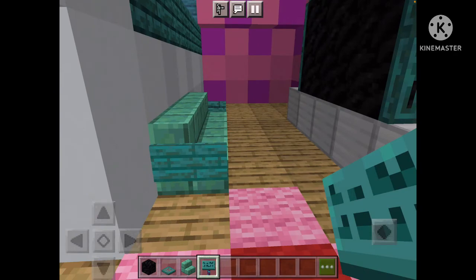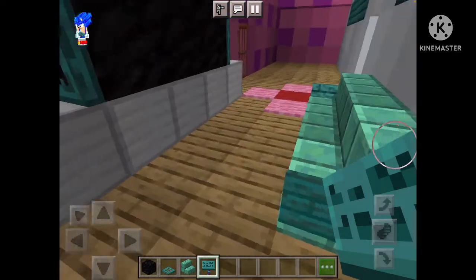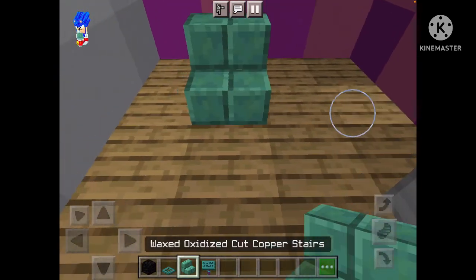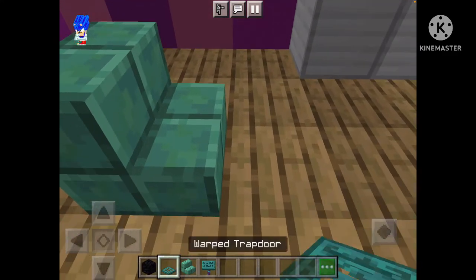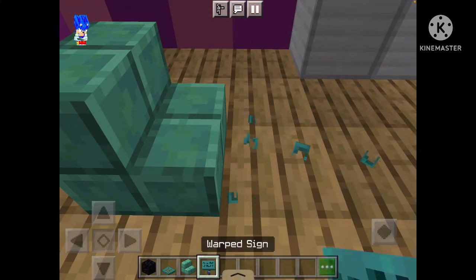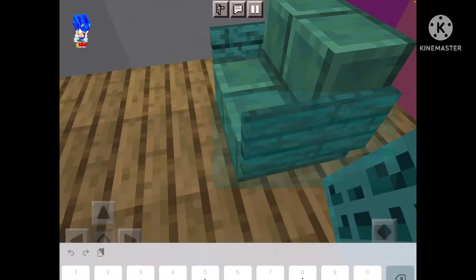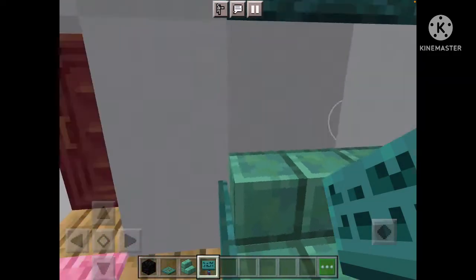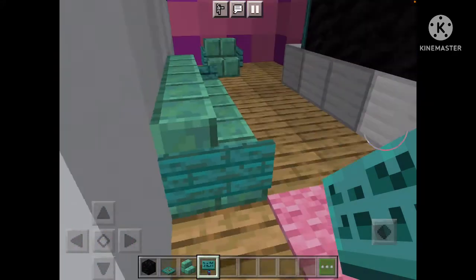I think we need a chair as well, which should be right here. We're basically putting signs on the side and boom — we have a couch and a chair.